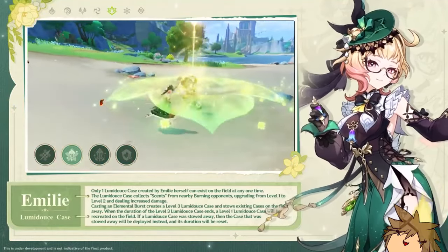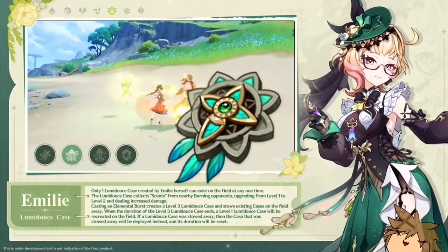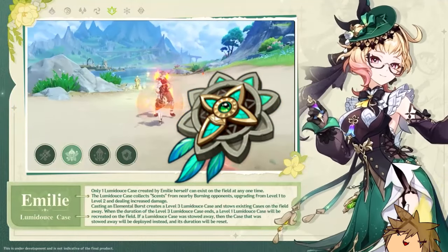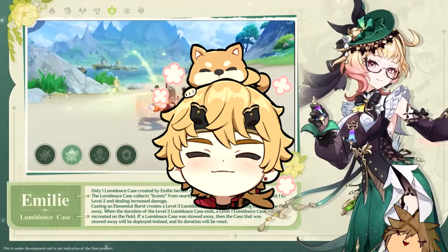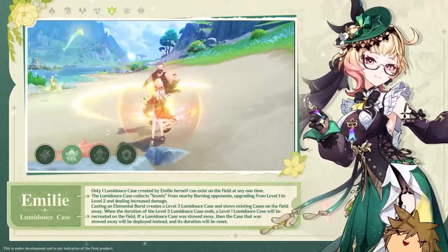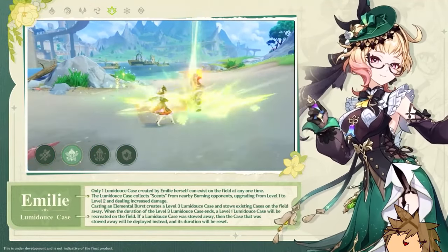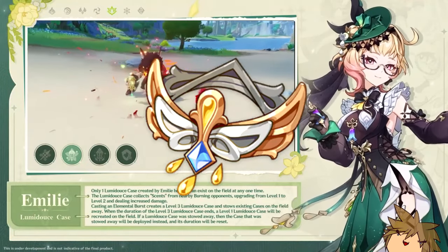You can use the new artifact set for Emily, the Unfinished Reverie, to help output even more damage. This means you'll need a pyro character to trigger the burning reaction for her to deal more damage, which is what I recommend. But if you're reluctant, you could potentially still stick with Deepwood or the Golden Troop set.